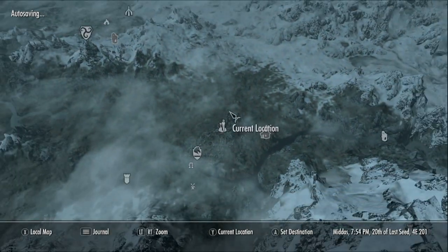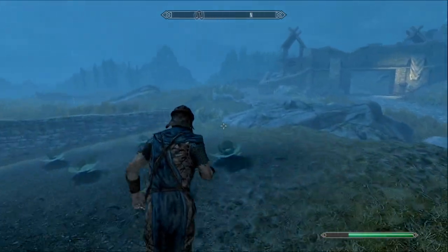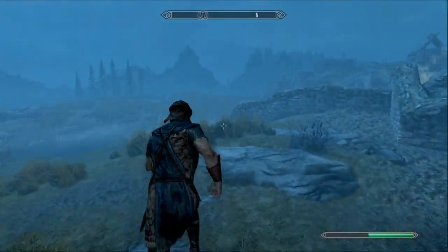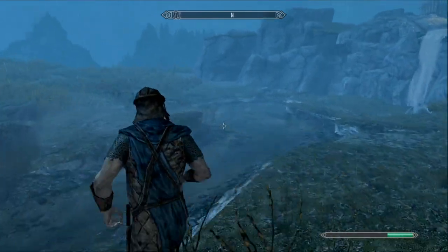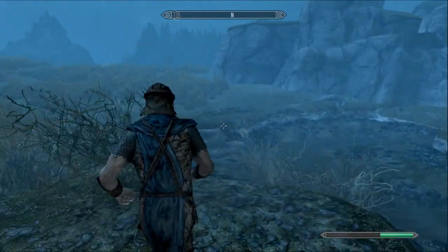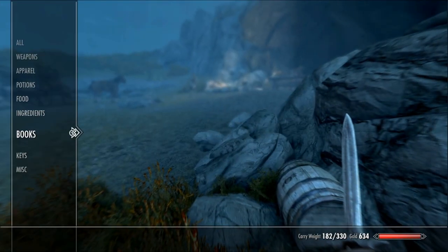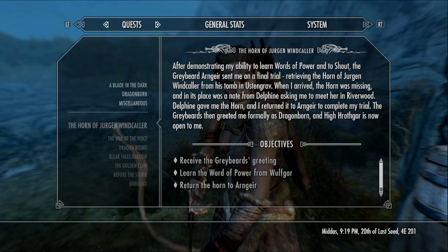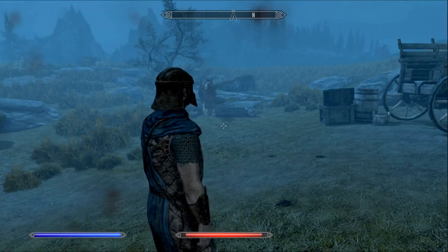Now that we've learned the spell Soul Trap, we're gonna fast travel to the Whiterun stables. When you come out here into the plains, find something that we can kill. The best way to do it is hunt, and there is a bandit outpost over here on the edge. We found a bandit outpost — just go ahead and kill every single one of them as fast as we can. We are on Legendary, which is not a good thing.